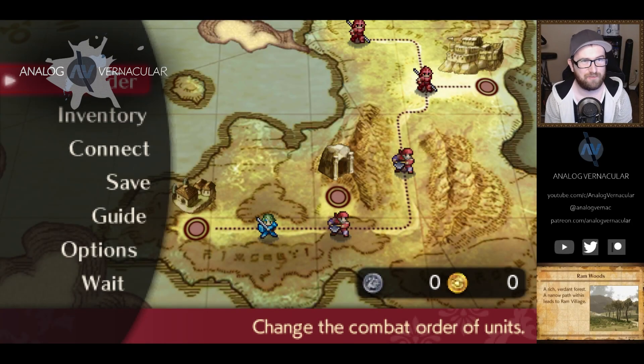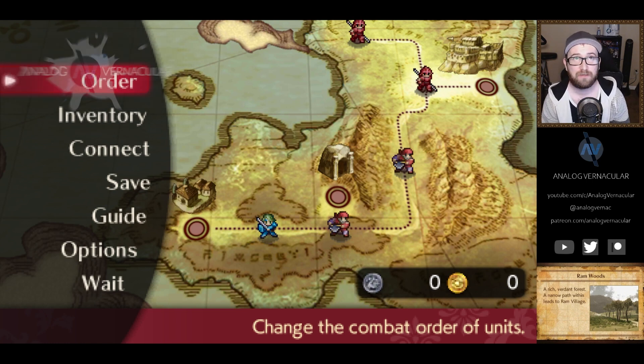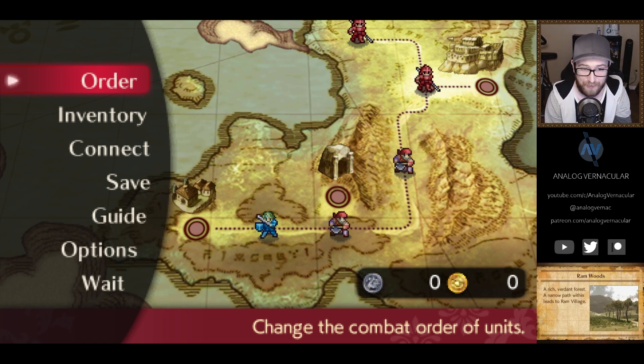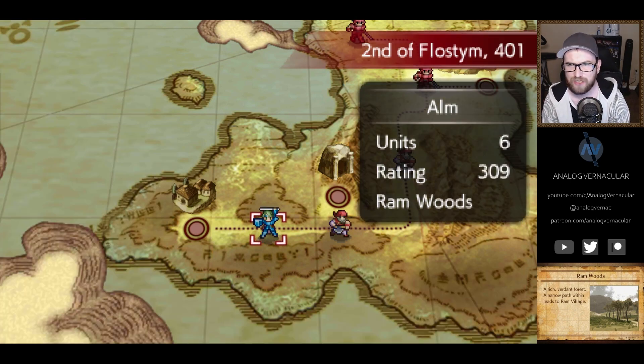Hello everybody and welcome back to Analog Vernacular. Today we're going to be playing some more Fire Emblem Echoes Shadows of Valentia. I want to say Fire Emblem Awakening — oh my gosh, see now I'm getting in my head. I'm trying to say Awakening, Three Houses, Echoes Shadows of Valentia. Great game. It's a good game. What can I say?